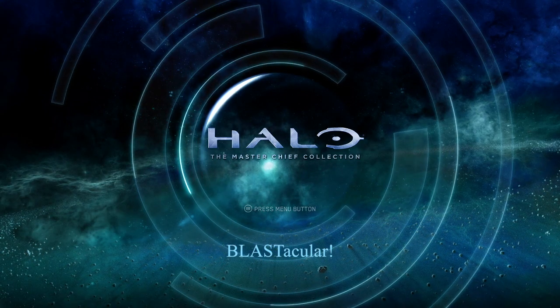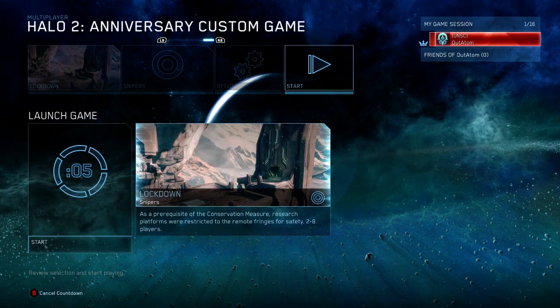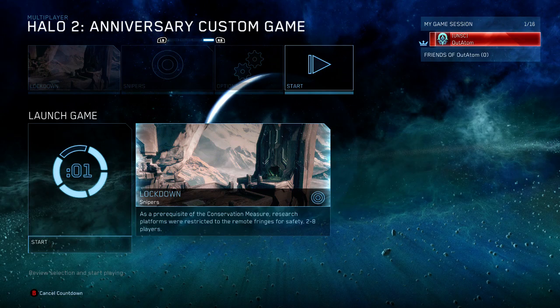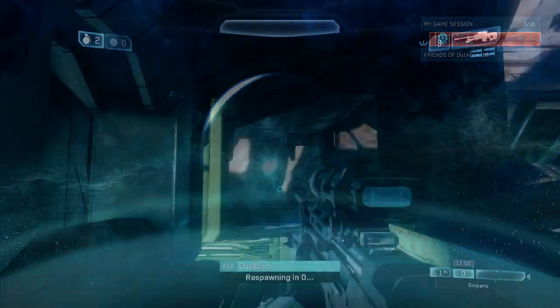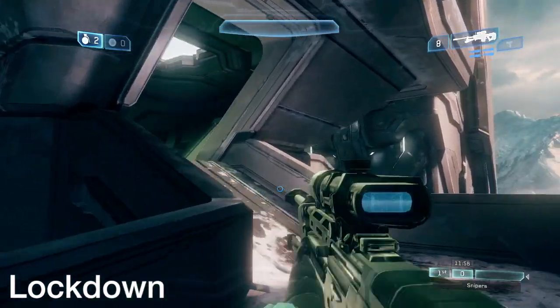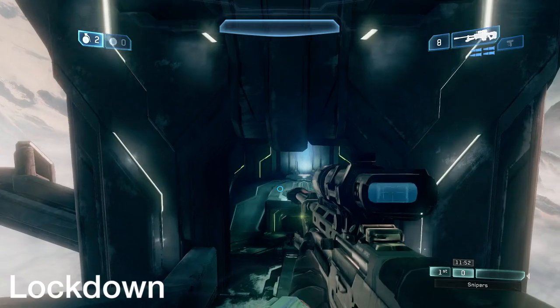Hello everyone, this is Adam from NoobFeed.com and I'm going to show you how to get the Blastacular Achievement in Halo: The Master Chief Collection. To get this achievement you need to shoot six soda cans located in the Halo 2 Anniversary map pack. For each can you shoot you get an achievement for five gamerscore, and after shooting all six you get the Blastacular Achievement.